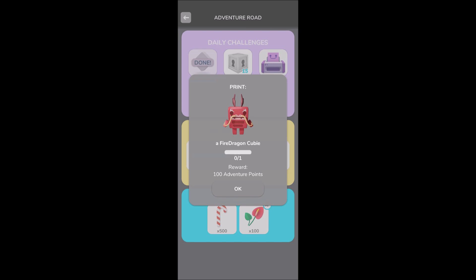Option 1 is to complete some or all of the daily challenges. There are three challenges each day: an easy challenge, like forging a green key; a medium difficulty challenge, like solving 15 vaults; and a very difficult challenge, like completing all eight walking quests. And we've already learned that occasionally the very difficult challenge is essentially impossible, like printing a damn fire dragon cubee.